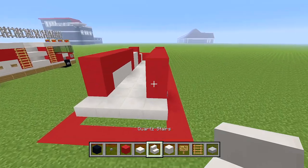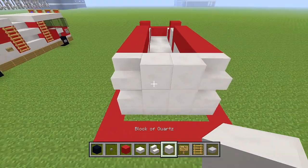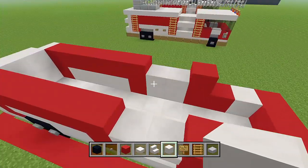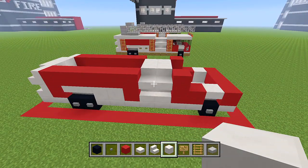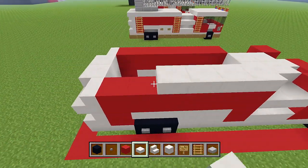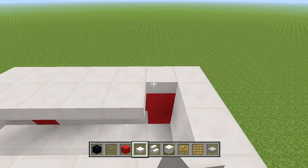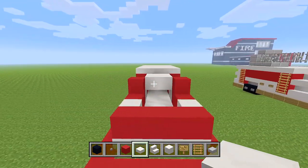Go to the middle space more toward the front and place four blocks of quartz to fill it in. Switch to quartz slabs and add a layer of slabs over the back section. Then fill in all the space in the middle with slabs.